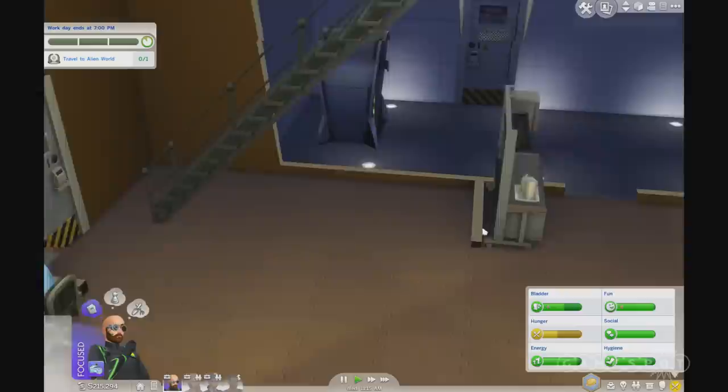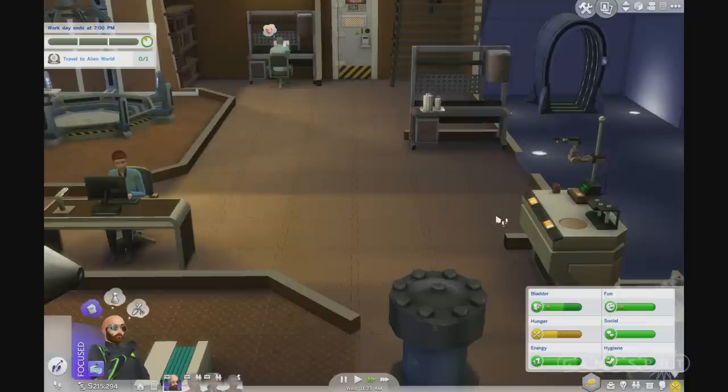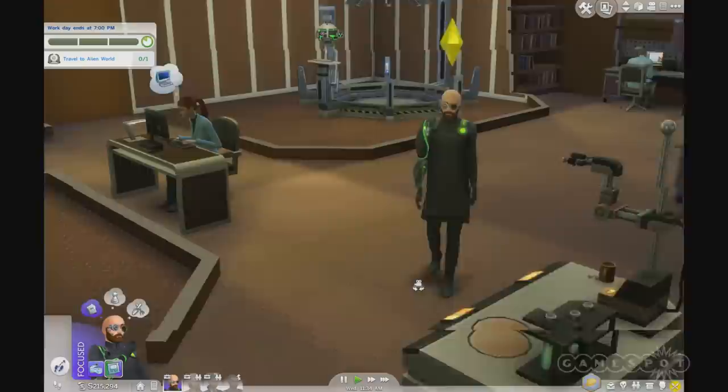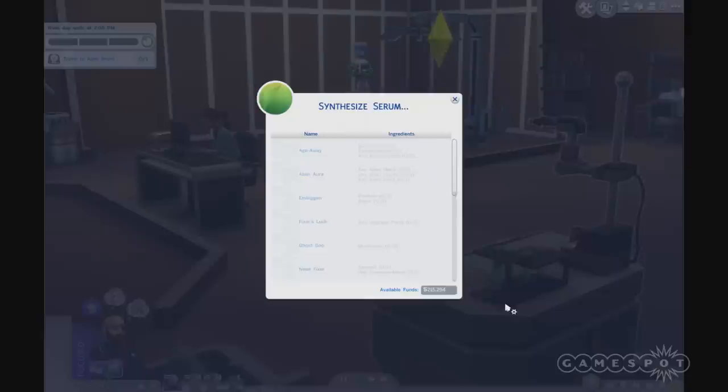In our science lab, we have a couple of cool new signature objects, and we can see our co-workers busy working for science. We are a high-level scientist, hence the really cool techy outfit and eye goggles. Graham is moving over to the chemistry lab, where we're going to experiment, tinker, and make new serums. There's a whole bunch of different serums you can create to give to yourself or other Sims, with a host of in-game ramifications.